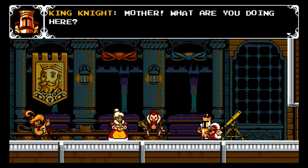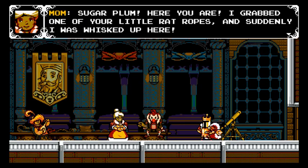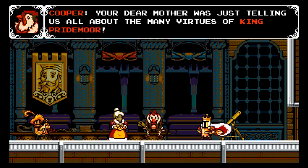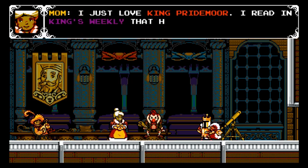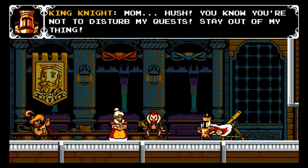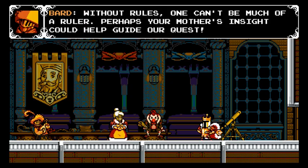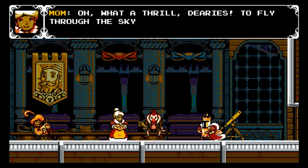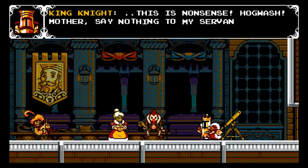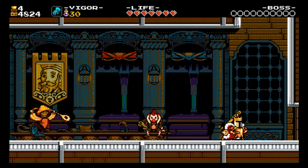Mother, what are you doing here? I just noticed she was there. Sugarplum, here you are — I grabbed one of your little rat ropes and suddenly I was whisked up here. Your dear mother was just telling us all about the many virtues of King Pridemore. I read in King's Weekly that he was a real stickler for the rules. Mom, hush — you know you're not to disturb my quest. Without rules, one can't be much of a ruler. Perhaps your mother's insight could help guide our quest.